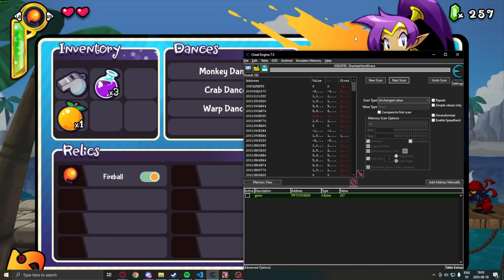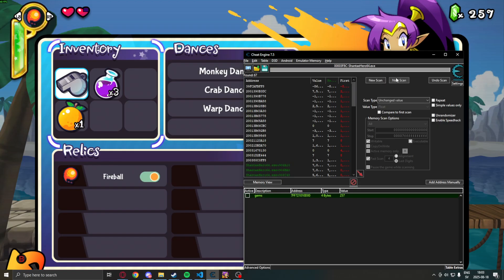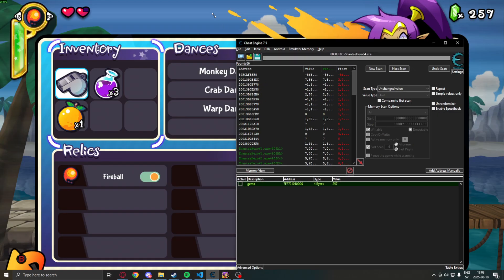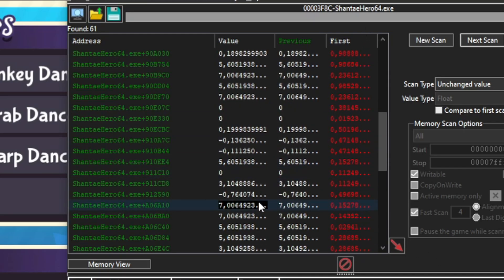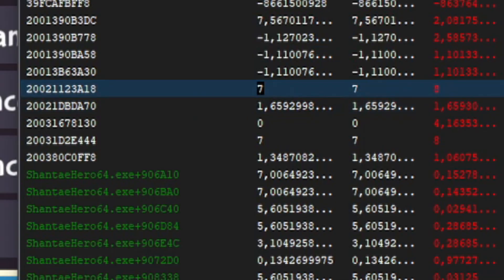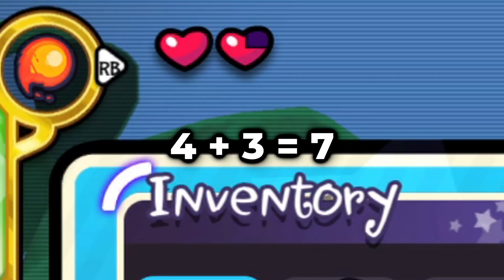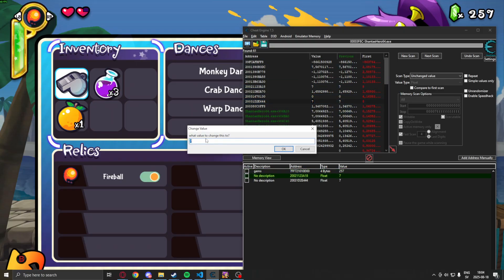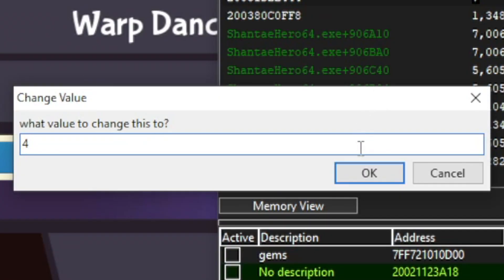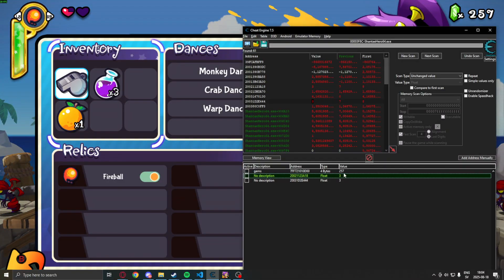Let's quickly search for some decreased value again just to filter out the final addresses. When you have a low amount of addresses in the scan list, we can start to change some of these and check if it changes our value in-game. These addresses showing seven are suspicious — our health bars are made out of four quarters, and we have one whole health plus three thirds, that's seven out of eight. If we change it to four points, we can see that we only have one health bar. We have found our health in the game.